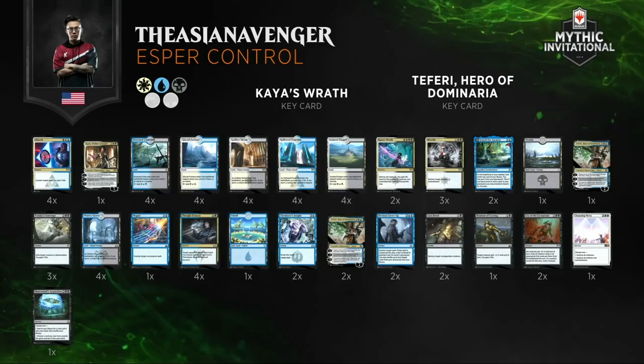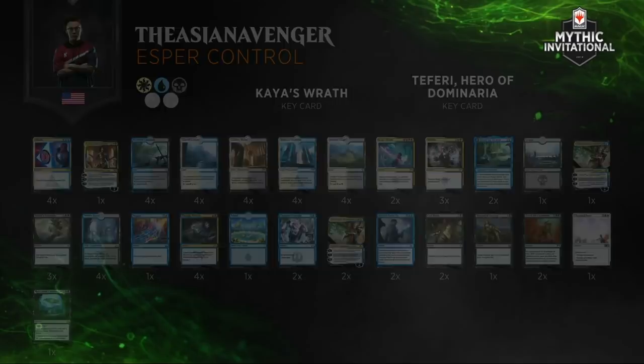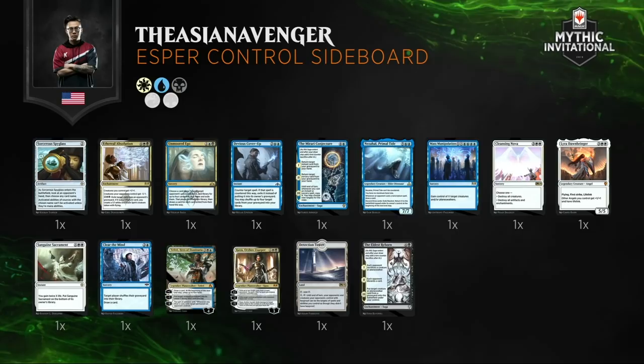I remember I actually used to play with the Asian Avenger at the local game store, and he was always the guy who played control. So it's not a surprise that he built and brought two control decks to the table. He also hates losing to other control decks, as you can see by the two copies of Devious Cover-Up in the main deck to try to recycle through his deck. Looking at the sideboard, it's a one-off toolbox — whatever he needs, if you can find Mastermind's Acquisition, you just go dig and pick out what you need.